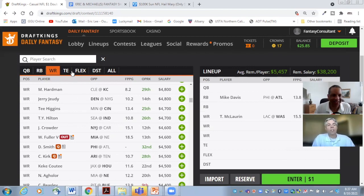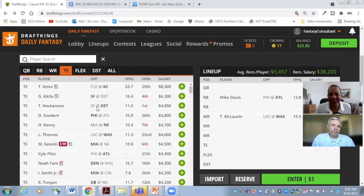Let's go to tight end. Tight end all year is going to be the haves and the have-nots. The question is, do you want to pay up for Kelce? Cleveland wasn't particularly strong against tight ends, but to pay $4,000 more for Kelce in week one is a little bit scary, especially since we've got some very good tight ends in the $4,000 range.